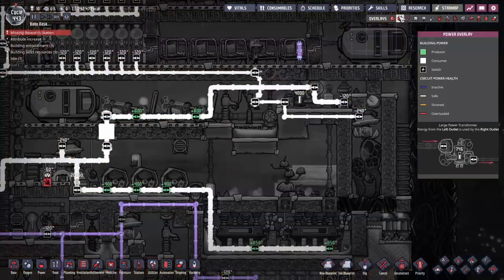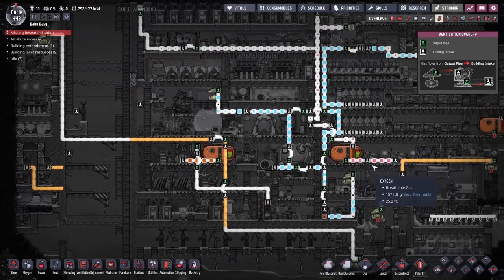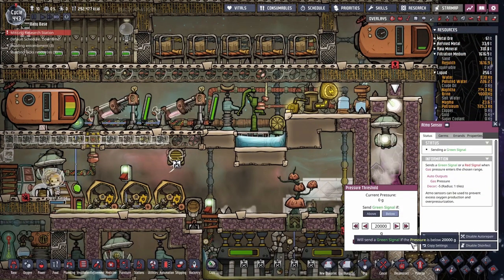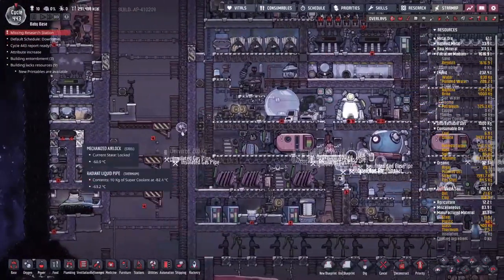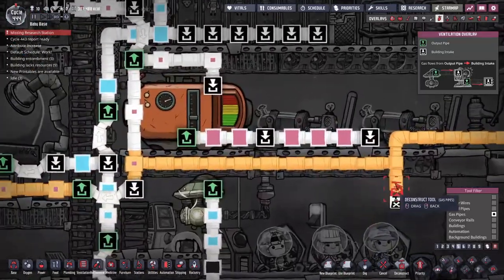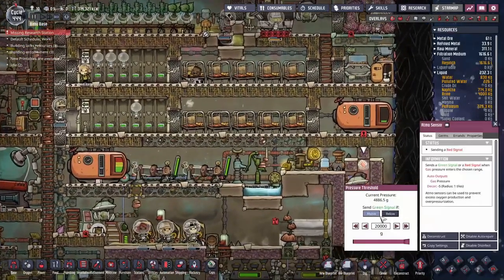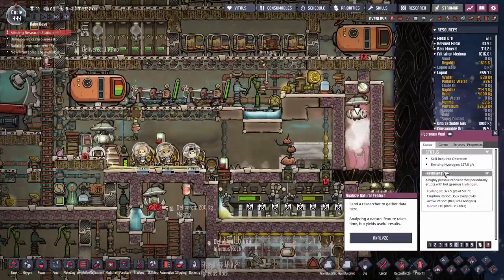We've managed to vacuum that out and sealed it up. We've got power going to it and automation going to it. Now we've just got to run a gas pipe through the map and take all of that gas over there to get turned into hydrogen. We set up an automation sensor: if the temperature pressure is above 500, we want you to activate — that keeps it from overpressurizing the hydrogen vent. All the excess is being overflowed in that direction. Hydrogen is no longer going to be a primary source of power, unfortunately — don't worry, we'll be putting in a sour gas boiler soon enough once we get this sorted.